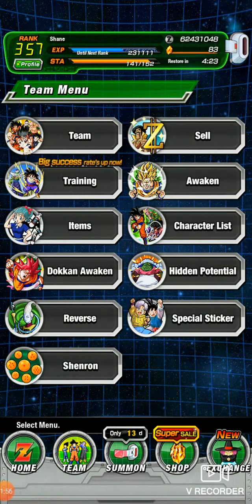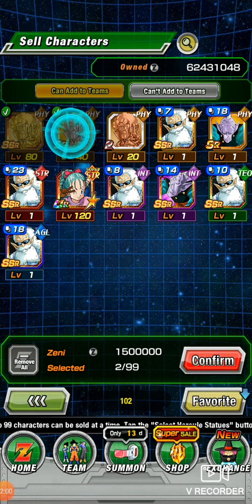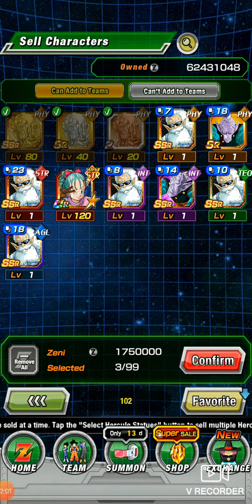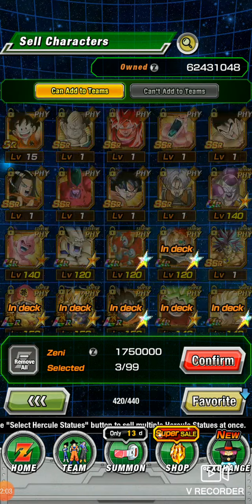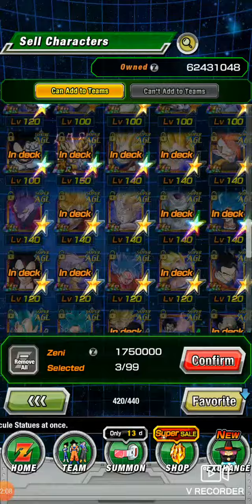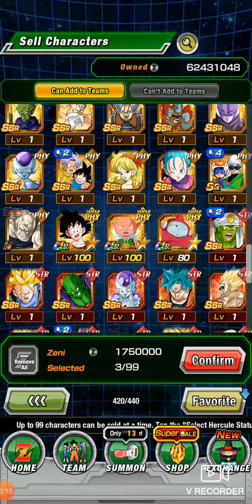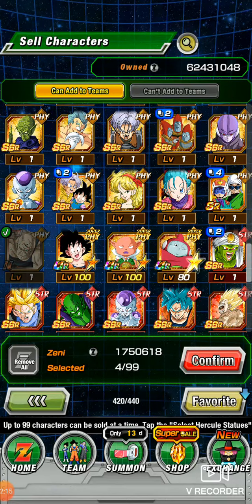Just to show — I'm sure everybody knows this — you go in to sell, sell those, and then you can go to your other characters. Usually the ones you don't have locked will be at the bottom, and then you can sell them too.